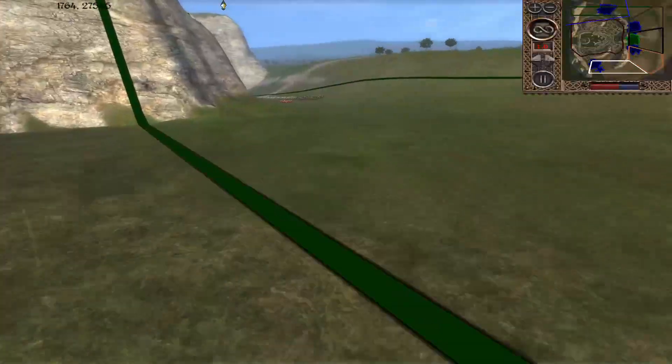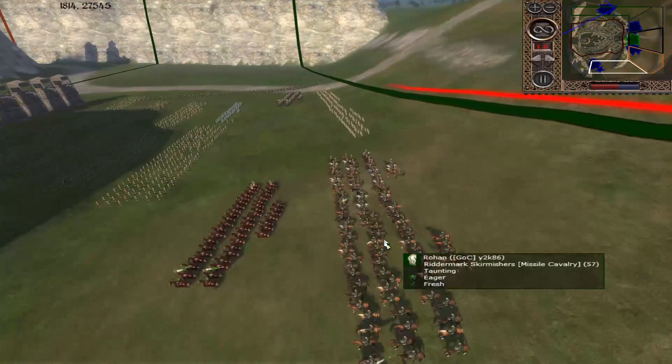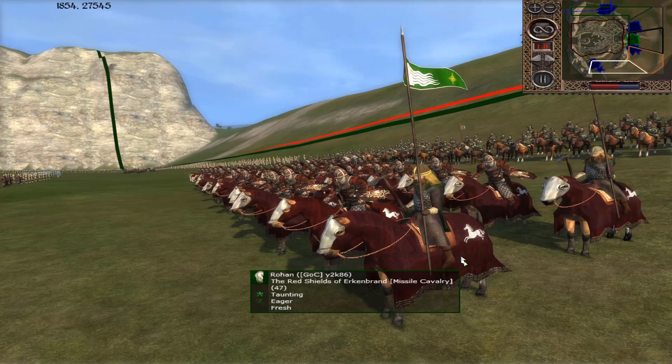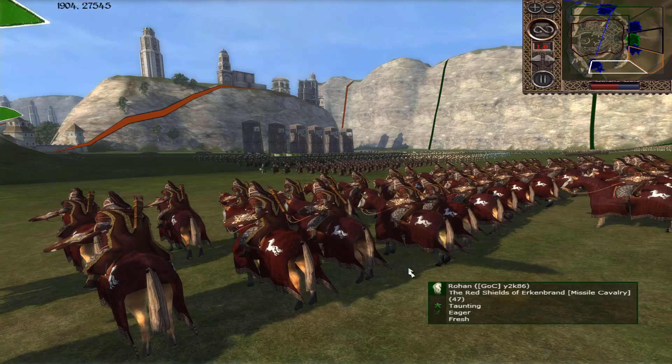That's quite solid. And this looks like — yes — it's Rohan. I actually thought that was the Royal Court of House Therondor there, but nope — we have the Red Shields of Erkenbrand. Fantastic. The enemy want to sally out — we've seen a few successful sallies recently — and the Red Shields would stop that.